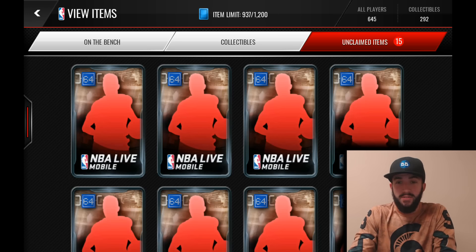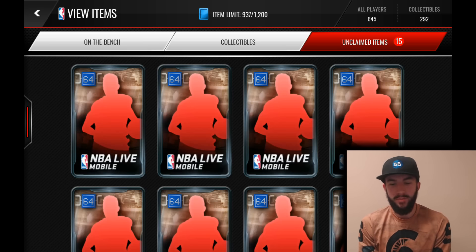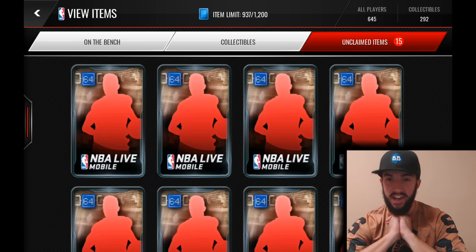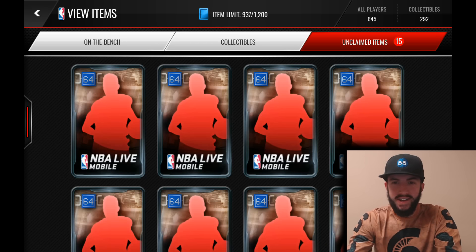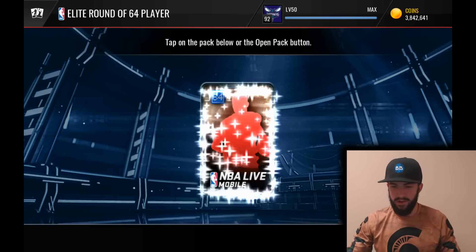What's up ballers, it's Bobby Buckets back with another episode of NBA Live Mobile. As I promised you guys, we've got 15 Elite Player Packs right here for the Mobile Madness event. So I'm pretty excited about this. Unfortunately, since it is the round of 64, the players that you can get are not quite as good. I think the max is an 89 for today, but I am perfectly fine with that. Hopefully we get something better than just those base 84 Typh Jones.